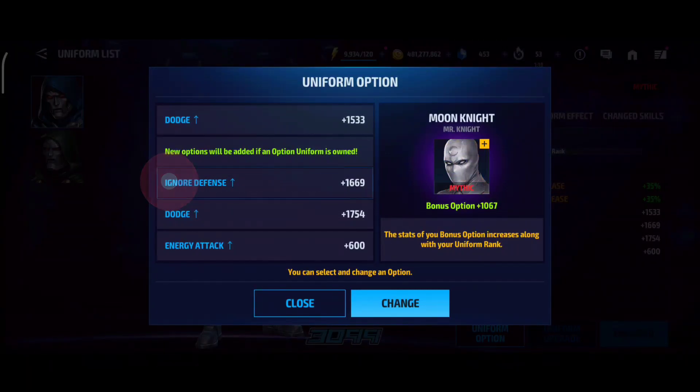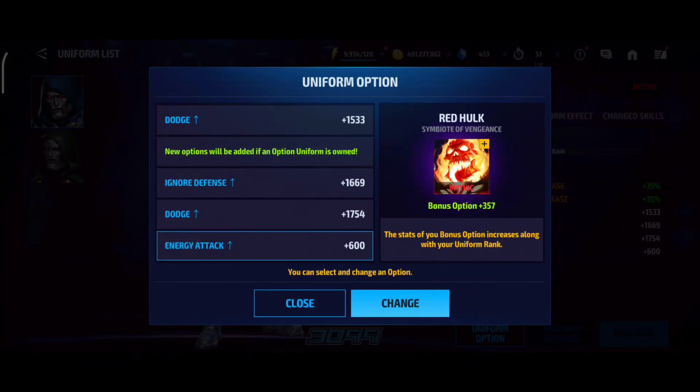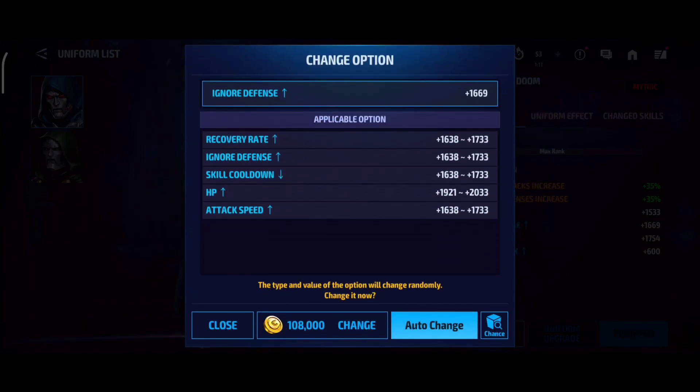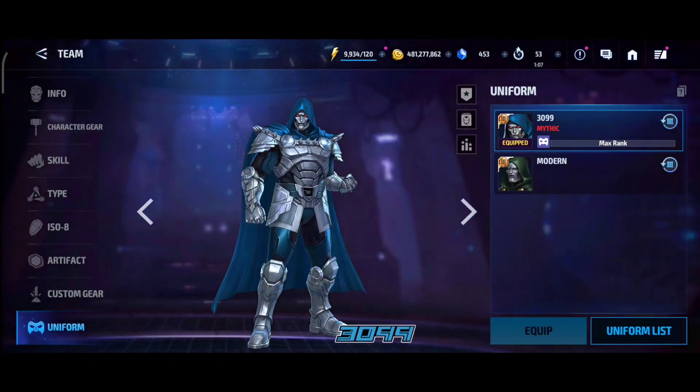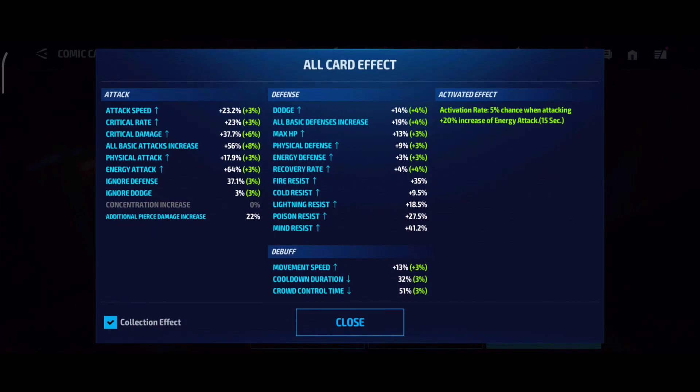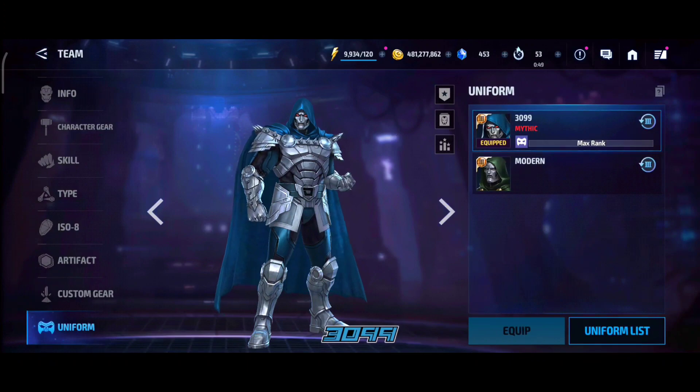We have a Mythic Uniform with Dodge, Ignore Defense and Dodge, and Energy Attack rolled on. I think it would be better if I can just roll this Ignore Defense to HP — that way I can do a bit more damage with the third skill. For the cards, we have 120% Energy Attack and the proc, so not extremely high — good amount of attack but not extremely high. 22% pierce, not the max. So it is definitely possible with a Mighty Destruction to do stage 55 plus with not maxed out pierce.